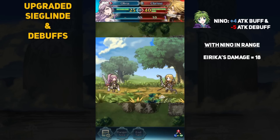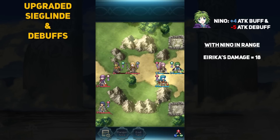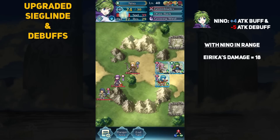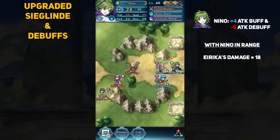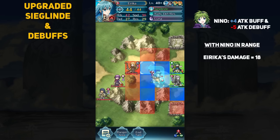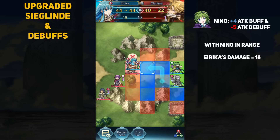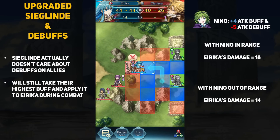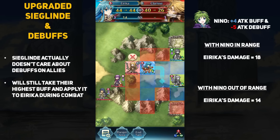The panic status actually just makes all positive buffs negative, and this is not the same thing as a debuff. In this situation, Nino has a plus 4 attack buff but also has a minus 5 attack debuff from Clarice's bow, and Olivia is panicked. When Erika attacks Clarice with Nino in range for Siglin, she does 18 damage. However, when Nino is moved out of Siglin's range, Erika only does 14 damage. Siglin was still copying the plus 4 attack buff on Nino despite her having a total of minus 1 attack. So Siglin does not care about debuffs at all if that unit is still receiving a positive buff — a great example of the difference between the panic status and a debuff.